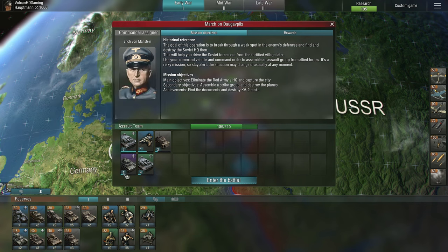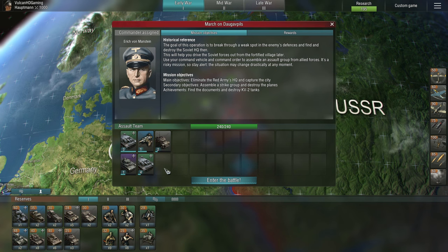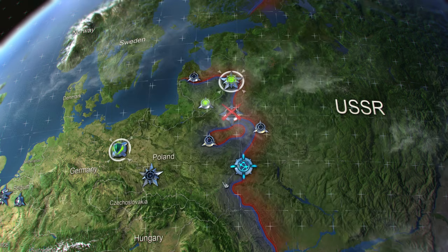So I set up to have two Stugs along with a 222 because the 222 is supposed to be good for scouting. However I found that the line of sight is actually pretty limited on the 222 compared to infantry. So I'm very tempted to just drop these guys and go for infantry instead. But we'll continue as it was - I want to try it again and we'll see how it goes. Let's jump in and enter the battle.